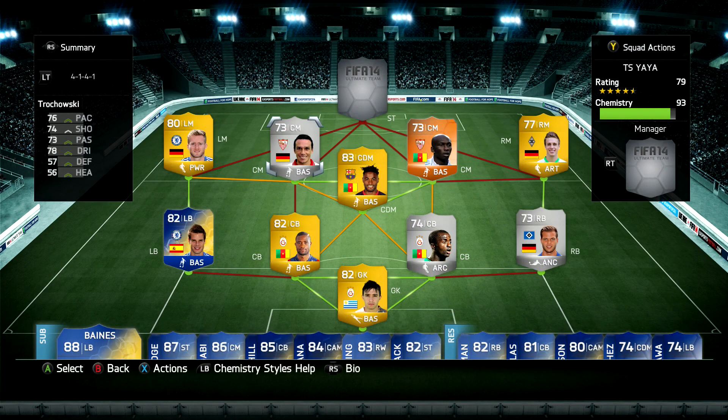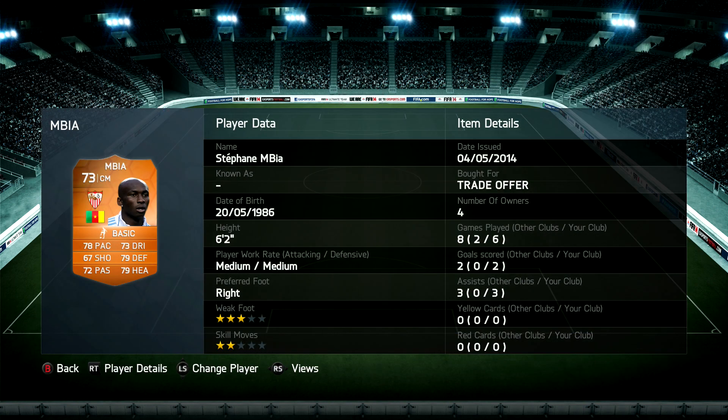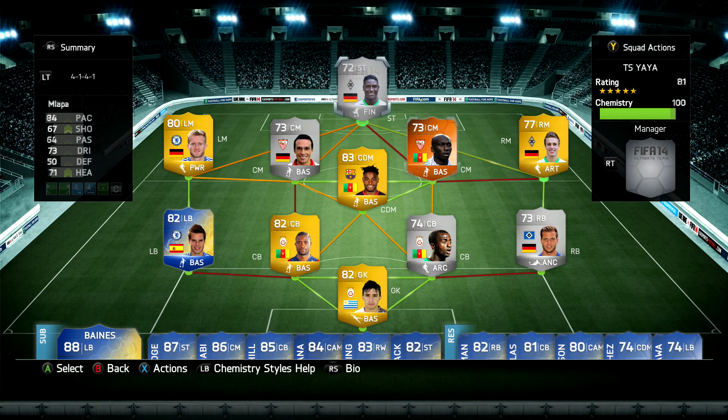Schürrle is a very, very good left mid - I've had him for a long time, great shot, very quick, and nice passing. Then there's Trochowski - this man has a five-star weak foot, four-star skill moves, and for 2000 coins you can't get much better than a silver midfielder. And of course we've got Yaya Touré himself - he's strong, tall, and has some great all-round stats. I thought I'd use the orange card because it looks a little bit nicer.